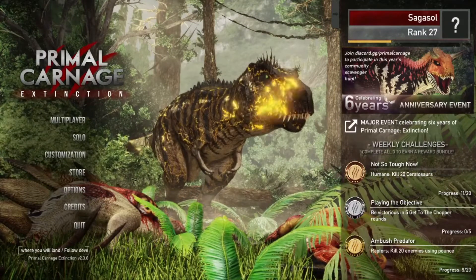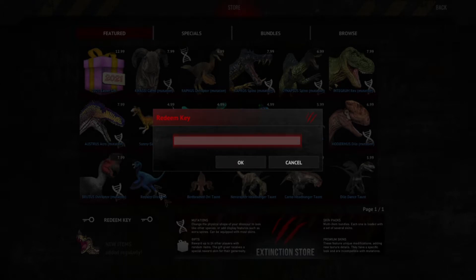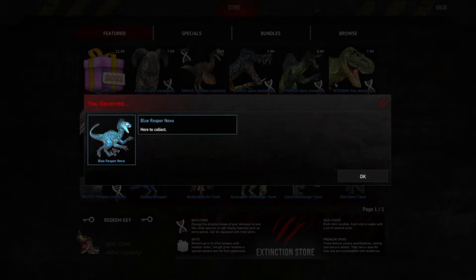What you do is you go to the store page and down here you see 'Redeem Key'. I am going to put in a code for one of the skins here — the Blue Reaper Nova. There we go. But like I said I have already redeemed this code, but I haven't redeemed a frosty or fiery variant. So we go back here, and if we want a frosty variant, just put in the prefix in front of said code. And we'll click OK. And here we have a Blue Reaper Nova and it will be frosty.